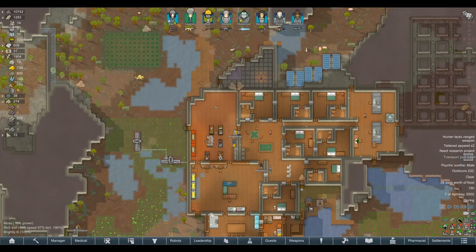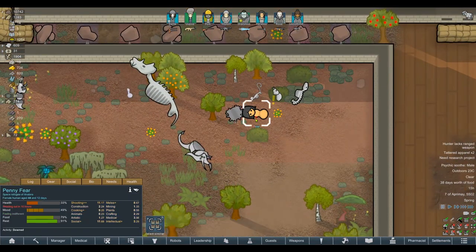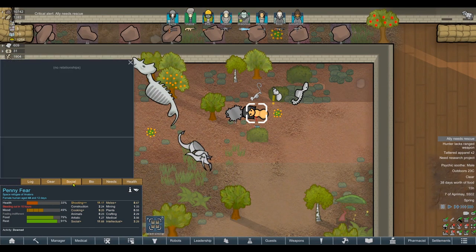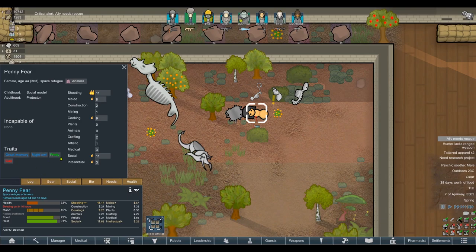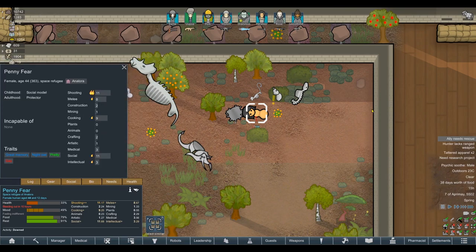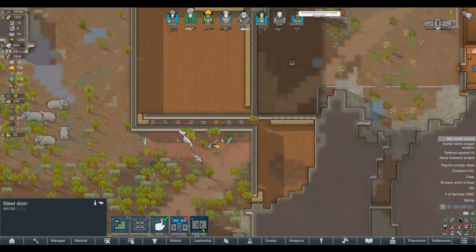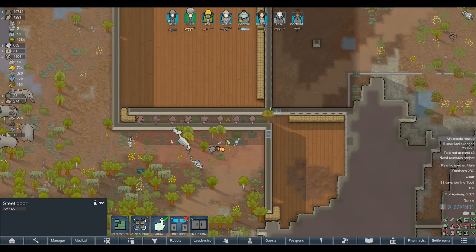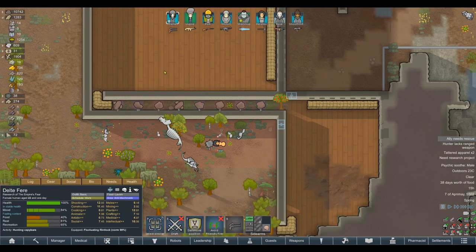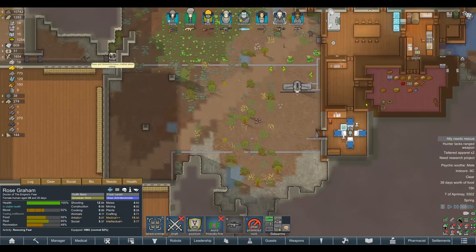A prospector named Fear has crashed right outside the base. Penny Fear — some distant relative of our colonist Delta Fear maybe. Great memory, Night Owl, Pretty Gay — those are some great traits. Stats are a bit lacking but she's good at shooting with high passion and good at social. She's a space refugee from Anna Laura, so she's part of another faction. We will go and rescue her though. This has poked a hole in the kill box, so let's put doors there to allow immediate access. Dr. Rose is already on her way to rescue Fear.